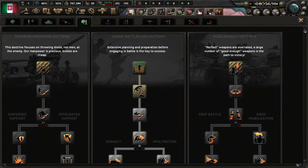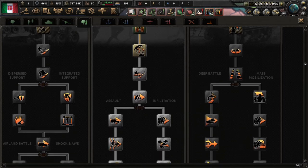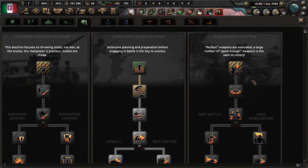Mass assault is definitely the Soviet Union doctrine. It's all about cranking out as many units as possible and making those units do as much damage as they can before they get replaced — just like the Soviets did historically.